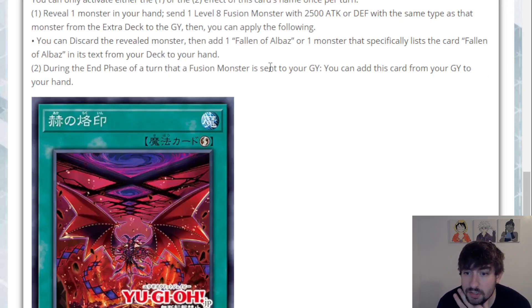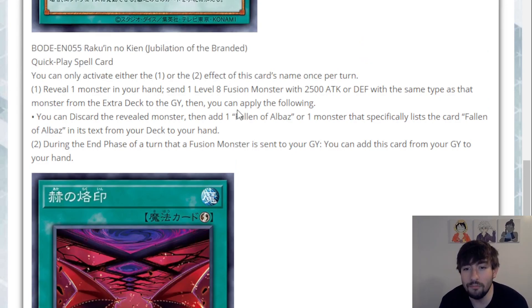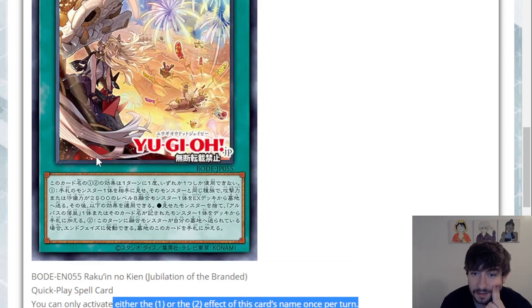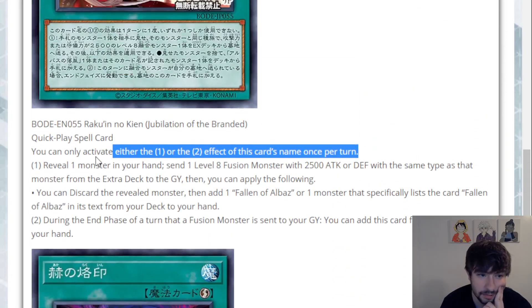Second effect: during the end phase of a turn that a fusion monster is sent to your graveyard, you can add this card from your graveyard to your hand. You can only activate either the first or second effect of this card's name once per turn, so you cannot do both the same turn. I was thinking you could trigger the second effect on end phase because you sent with the first effect, but no — you can only activate one effect per turn. But if you're able to send anything else to grave on a following turn, you will get this back on end phase, which is really, really good. I mean it's slow, but I think the first effect is already good enough where the second effect being slow is absolutely fine. I'm very happy with this card. This card seems really, really good and also has potential in other decks as well. It's not only good in branded slash Despia.